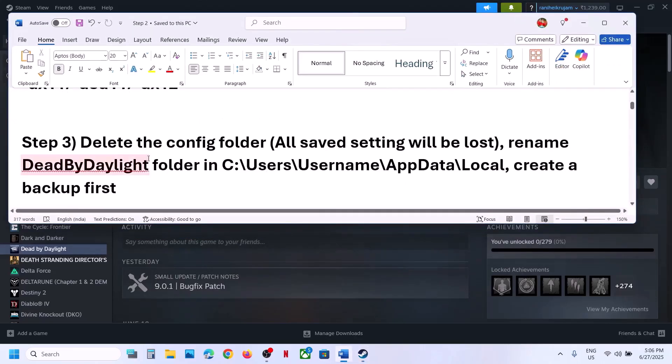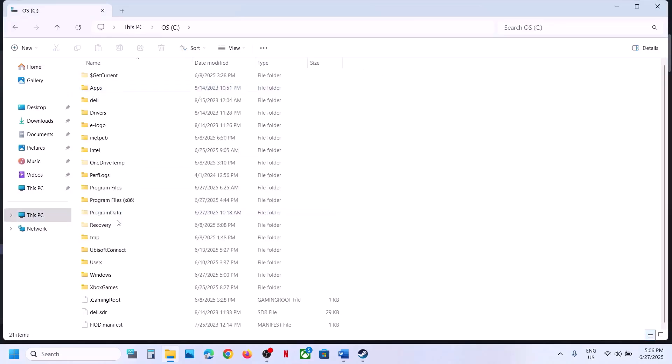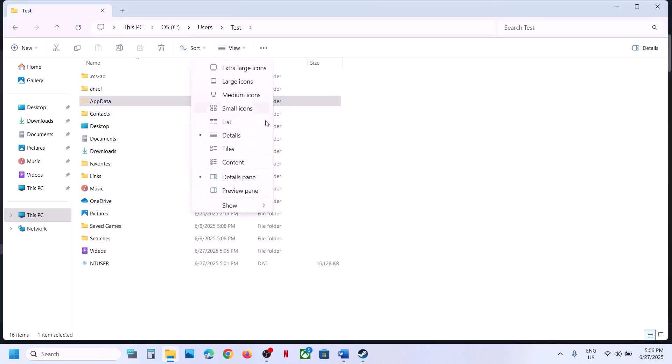The next step is to delete the Config folder. Note that when you delete the Config folder, all saved settings will be lost. Open File Explorer, go to This PC, open the C drive, open the Users folder, then open your username folder, then open the AppData folder.